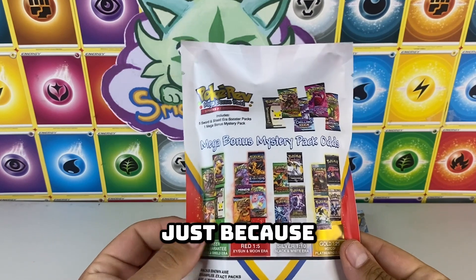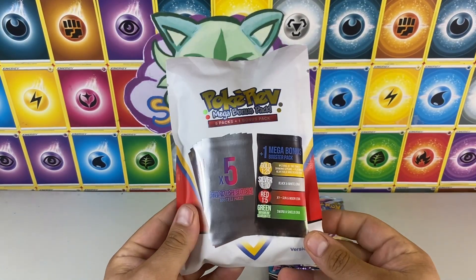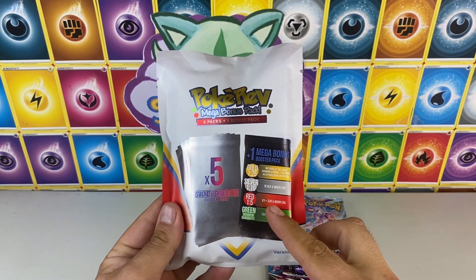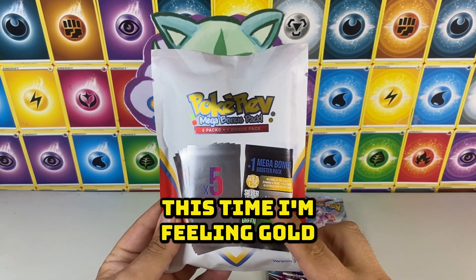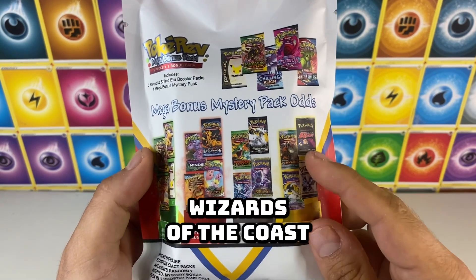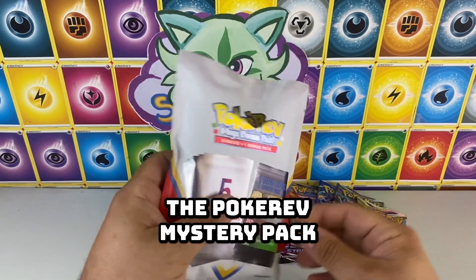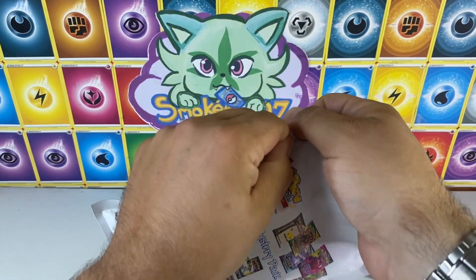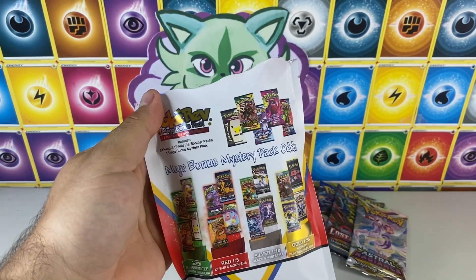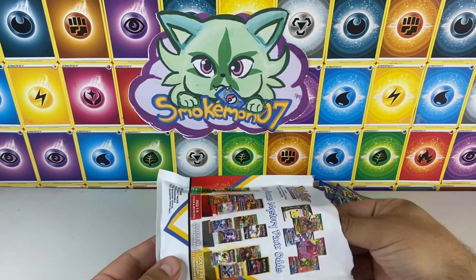We try to do it one by one, because I don't want to pull out all the packs at one time. The last one we opened, we did have a green pack, so that means we're getting something better this time. I'm feeling gold — I want gold. Gold gets you that crazy stuff from Wizards of the Coast. I don't like the price of $60 for six packs total — five and a mystery. Let's be gentle and go one pack at a time.